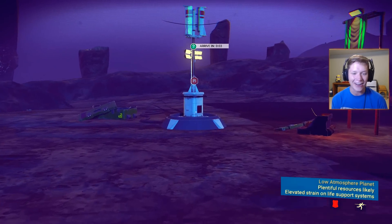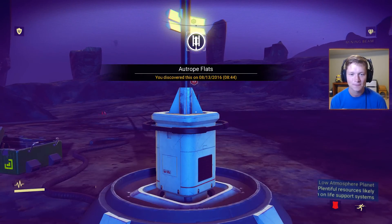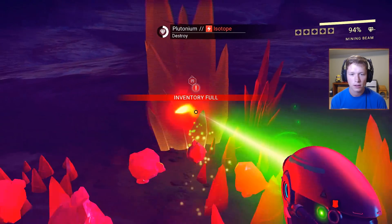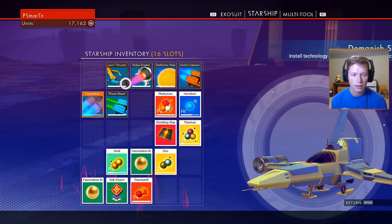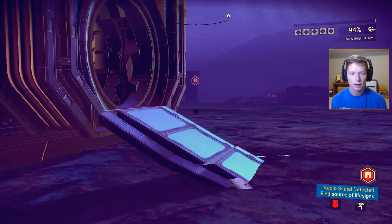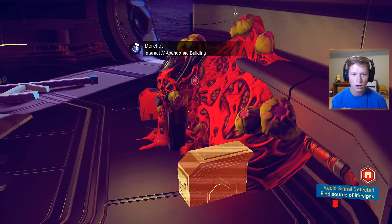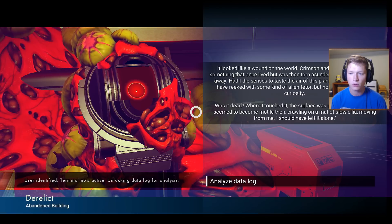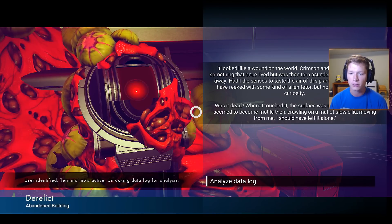Let's go ahead and sprint over here now that we know how. My goodness, I cannot believe we played for as long as we did without knowing that. Thank you guys in the comments. It looked like a wound on the world — crimson and ragged-edged, like something that once lived but was then torn asunder. I should have stayed away. I had the senses to taste the air of this planet. I imagine it would have reeked with some kind of alien feeder, but nothing could stall my curiosity. Was it dead?